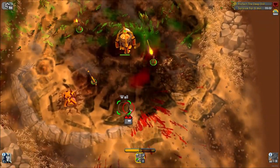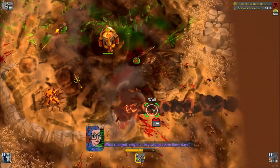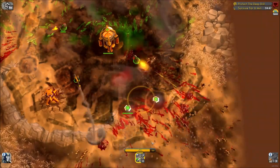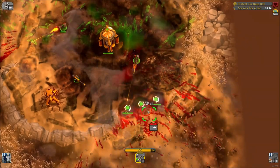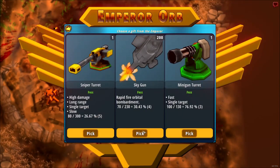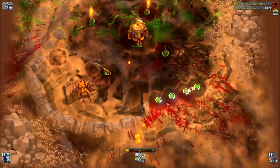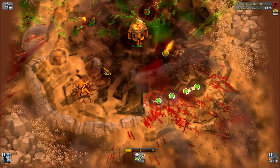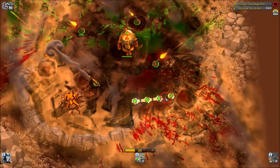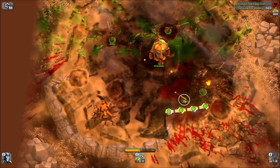I haven't used walls before. Let me try placing them — they need to be placed next to each other to connect. Okay, I was dropping walls incorrectly, but now I see you have to drop them right next to each other. Let's pull out another minigun and drop it over here to protect the drill. Oh wait, I can move the walls too! Great — you can move everything in this game, which is amazing.